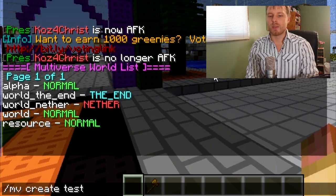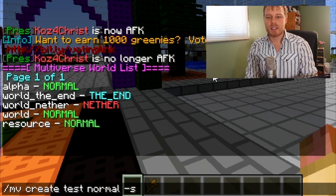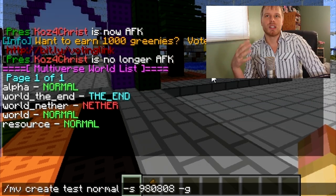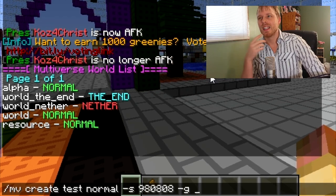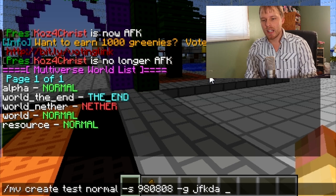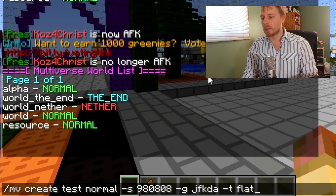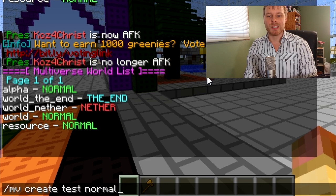If you want to create a new world, you do 'mv create' and give it a name — I'll call it 'test.' Then specify the type, like 'normal.' You can set a seed with dash-S followed by the seed number. There's also a generator option where people have created custom world types — the Nordic one looks interesting. You can also use dash-T and type 'flat' to spawn a flat world. All of these options are optional.